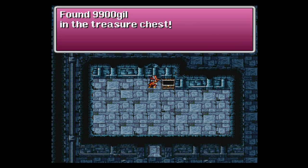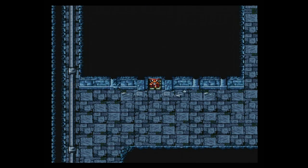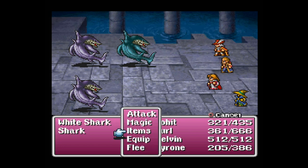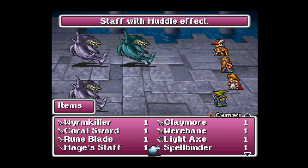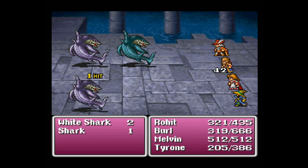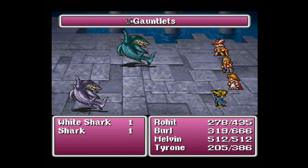There's a chest — 9,900 gil. Not the best pickup, honestly. I love the gil but I'd rather farm for it at this point than find it in a treasure chest; it just feels a little uncool. But that's okay — we'll throw out that bolt effect. We've got a whole lot of effects we can continuously use, which is why I decided not to go back to town to sleep.